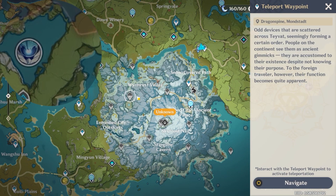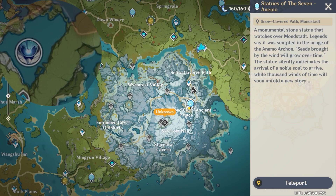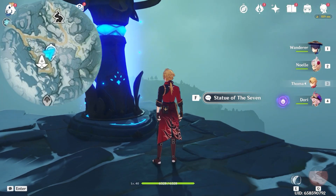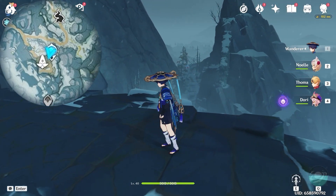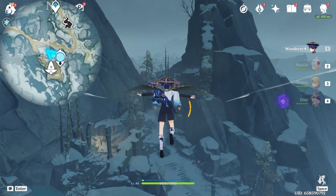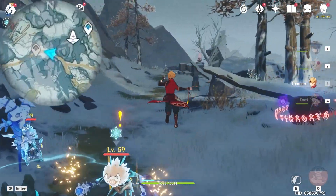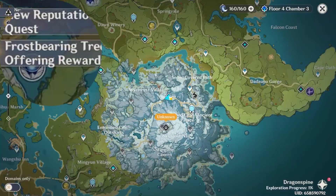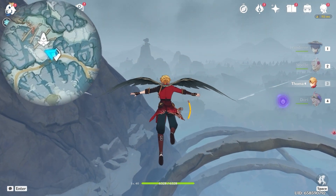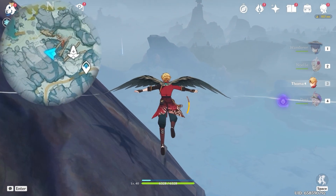For the next one, if you have already unlocked this waypoint, you can teleport there directly. Otherwise, you can teleport to this Statue of the Seven and follow me. For those who have unlocked this waypoint, just teleport there and skip ahead in the video. Let's glide towards northwest, upper left on the minimap, and glide along this mountain.